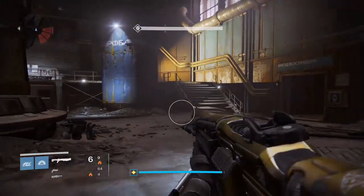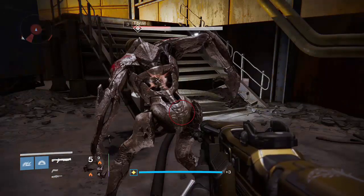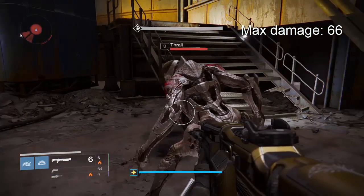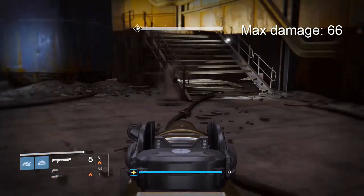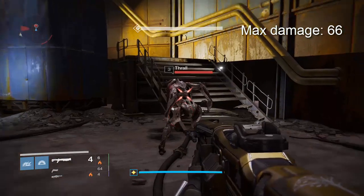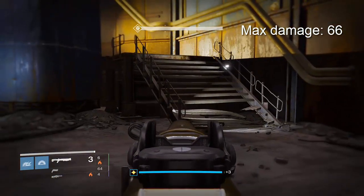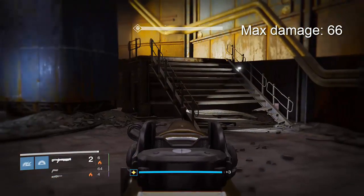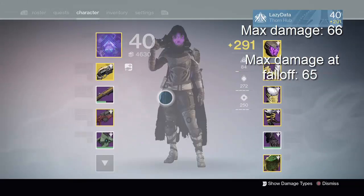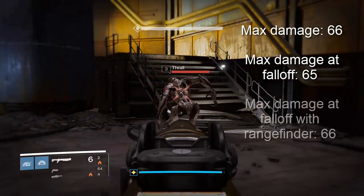First, I am finding how much damage the Felwinter's does at point blank range to this Thrall. Then I needed to find the spot where damage fell off and it is no longer doing max damage. Now I have found this spot, I go ahead and activate Rangefinder and fire again. And we see this time that the shotgun is back to doing full damage, and I am able to take another step back to find a new falloff point.